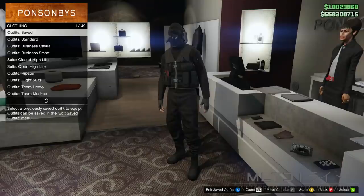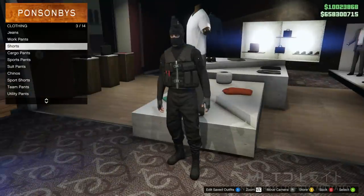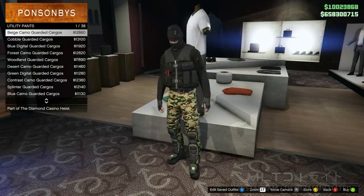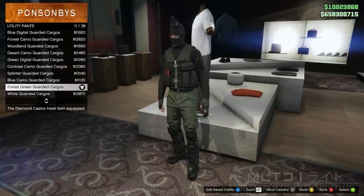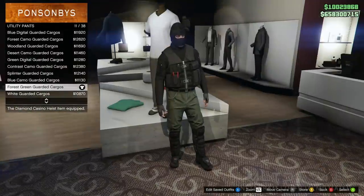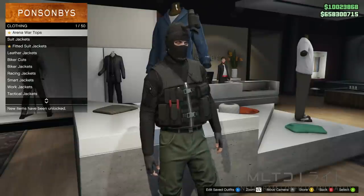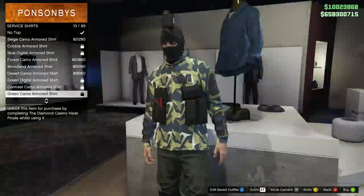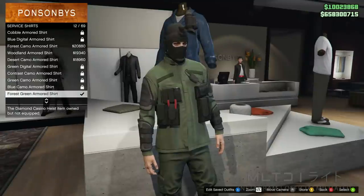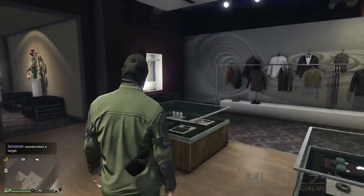Now that we have the outfit with the vest equipped we're going to back out of the outfit section and head over to the pants section. Same as before we're going to go into the utility pants category but this time we're going to purchase the forest green guarded cargos. Unfortunately these are not unlocked as standard and you will need to complete the heist finale on the aggressive approach if you want this particular colour — though you can also use a different colour. We're now going to head over to the top section, go into service shirts, and purchase the forest green guarded shirt to match the pants. You should notice that the pouches from the vest have transferred over to this shirt.